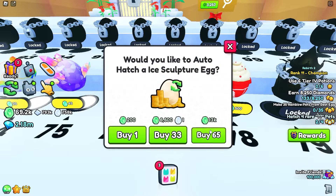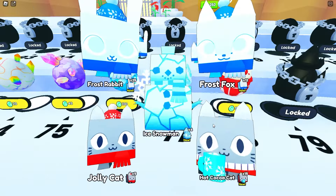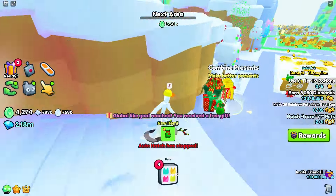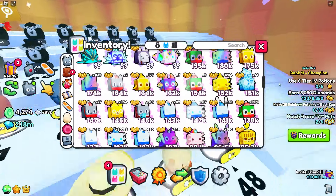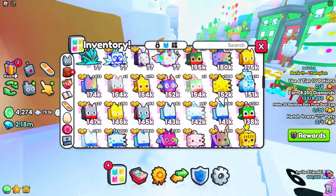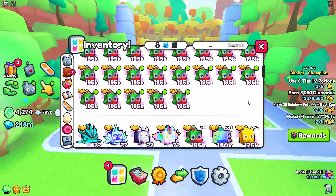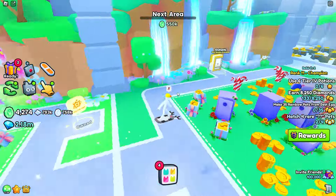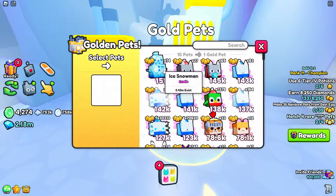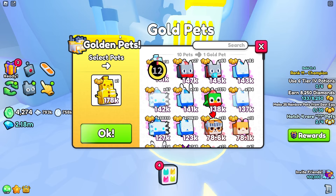Now we're going to see how much damage these pets do. A new one we got is the Ice Snowman, which does 151,000 damage — not bad actually. I'm wondering how much damage it does if I make a golden and rainbow version. Could it be more powerful than my Jolly Cats? We've got 14 Ice Snowmans so we're going to convert them into one gold.